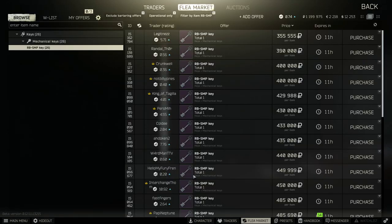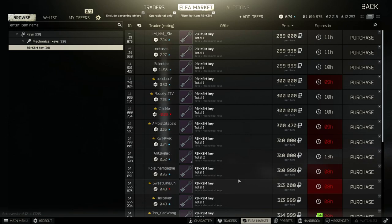To complete this task we need two keys. The first one is the RBSMP key. This one's going to set us back about 350,000 to 400,000 coins. It can be found on jackets, in the bodies of scavs, and in Sherman's crate. The other key we need is the RBKSM key.